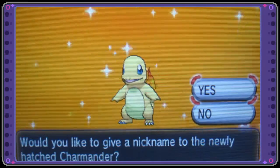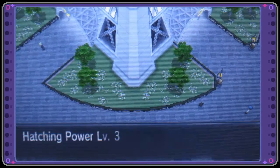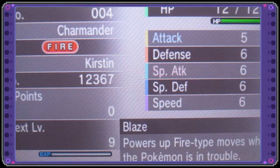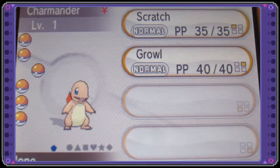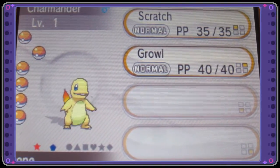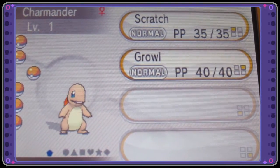Professor Pineco here, and as you can see on the screen I've just hatched a shiny Charmander — super awesome, I've been trying to hatch them for quite a while. It's modest nature, and it happened to be the first one in the party. We have a normal one right here, and as you can see the normal one is the orange color and then the shiny — there's such a big difference, I love it when there's such a big difference in a particular Pokémon.